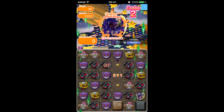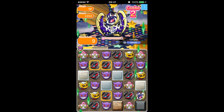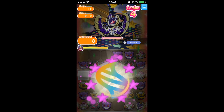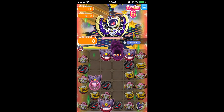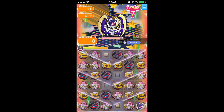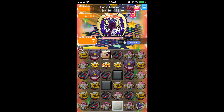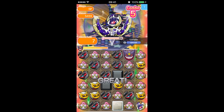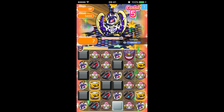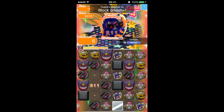Yveltal is necessary because there are an awful lot of unbreakable blocks, which is a great pain when you're trying to do something. Mega Gengar is not really useful on this stage — it's a Mega meant for combo stages, but here you need something that's going to take away the disruptions, and there's nothing great for that in Ghost or Dark types. Maybe an Absol could work, possibly.